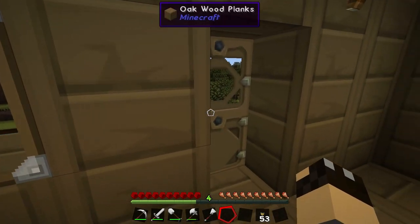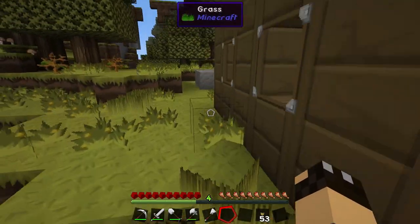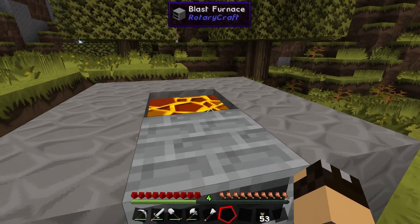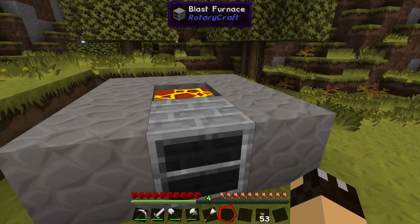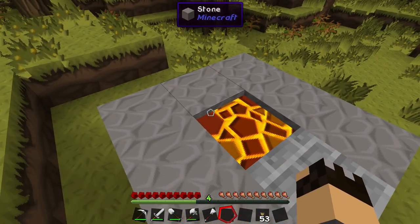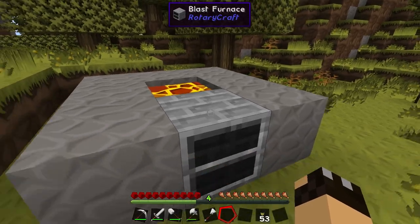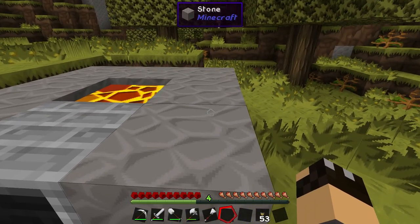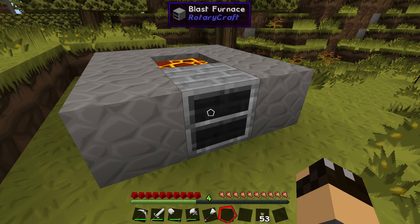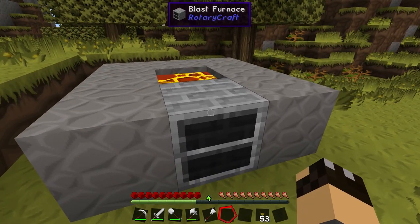Hello again guys and welcome back to Feed the Beast. In the last episode I was struggling to get my blast furnace working. I did actually figure it out before I uploaded the video — it was just a case of putting a block of lava either next to or beneath the blast furnace. The temperature is up to 625 degrees C, which is the hottest temperature you can get. I've done a tutorial video on the blast furnace which will probably already be live.